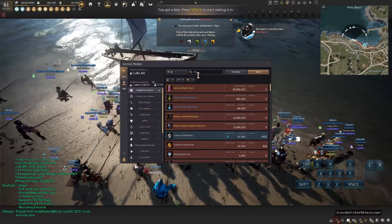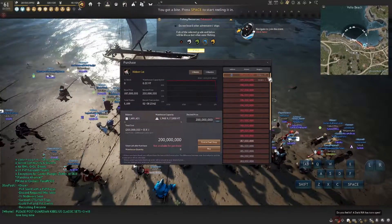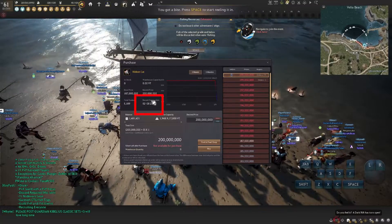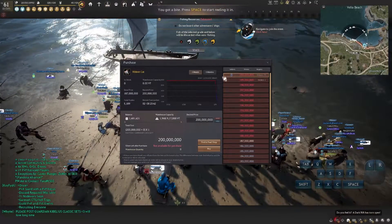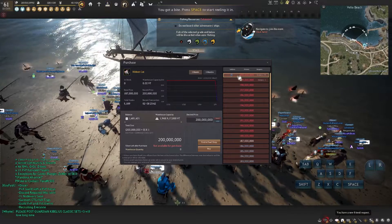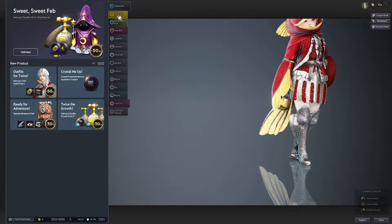Just type 'Ribbon Cat' in the market and you can see the price and current activity. A lot of people are already pre-ordering because they know what they're doing and want to get pets now. The most recent transaction was February 8th — you want to check if pets are still on sale and have recent transactions. If you have 200 million silver easily, just request and order them, and you can get free pets without spending any pearls.